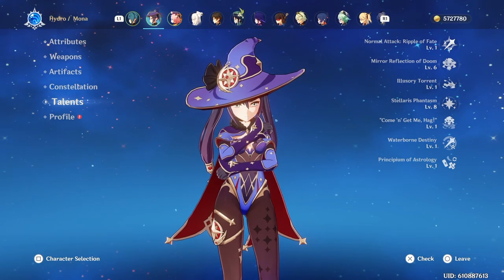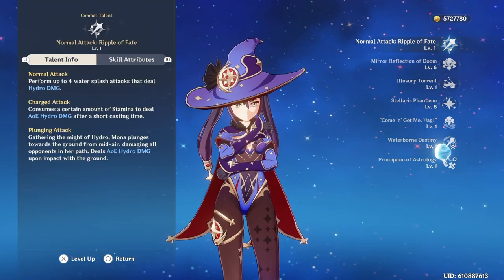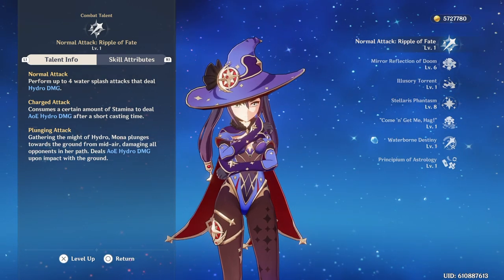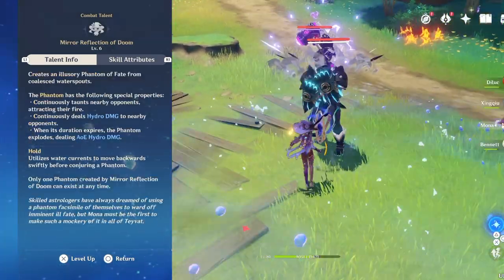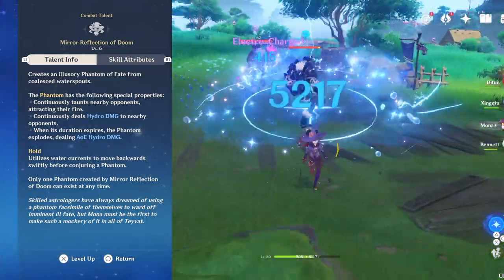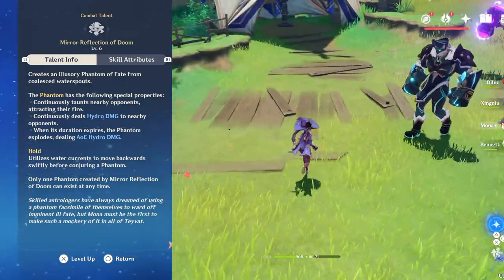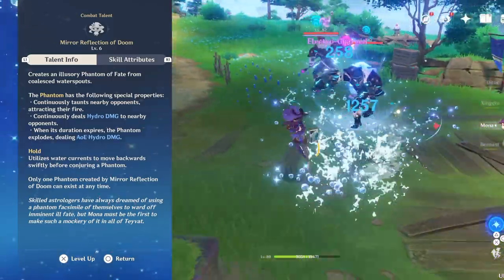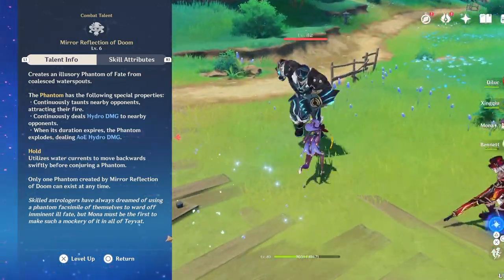The first thing we're going to go over is her talents. For today's video, I'm going to go over support Mona, so I'm not going to talk about the normal attacks too often, but it's just basically a classic four-hit combo. Now her elemental skill is Mere Reflection of Doom. Basically, it spawns a taunt that draws in nearby enemies and periodically deals Hydro damage to nearby opponents. When the duration expires, it does AoE Hydro damage in an assisted radius. When you hold this skill, it moves yourself backwards and then places a phantasm, so this ability is really good for keeping enemies away from you and generating energy for your Mona.